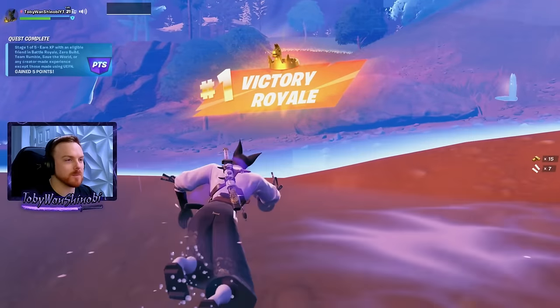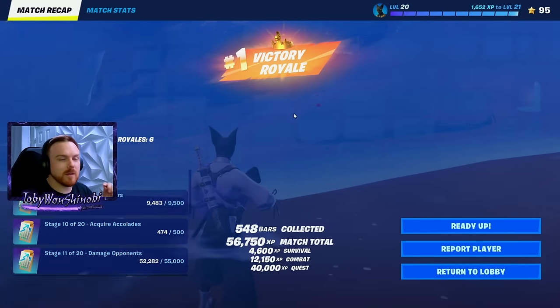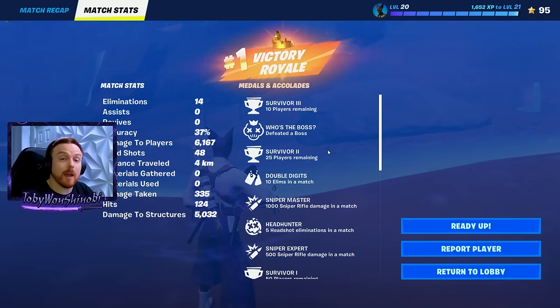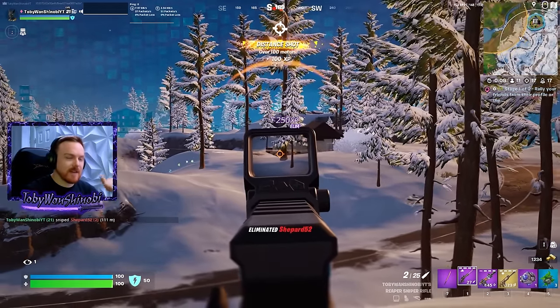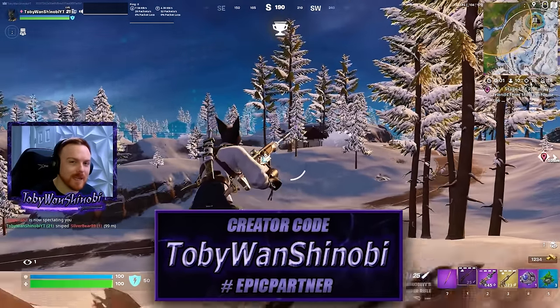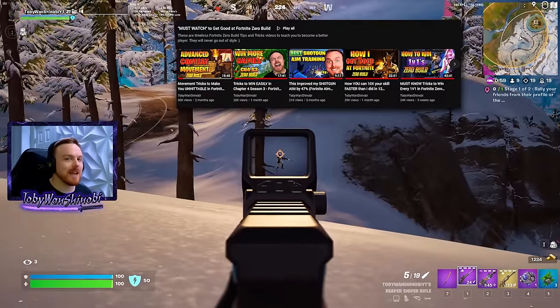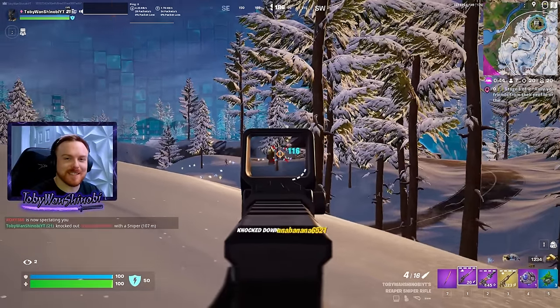I would have liked to end that with a sniper but I was a little scared. That is the ultimate sniper - my preference. I also like a 4x scope but I do like that 1.3 for close range and mid-range shots. 6,167 damage - not a bad game. Hope you enjoyed the video. If you did, please give it a thumbs up, consider using code Tobywan Shinobi in the Fortnite item shop, and check out my must-watch playlist on YouTube. Thank you so much, have a great day, Shinobi out.